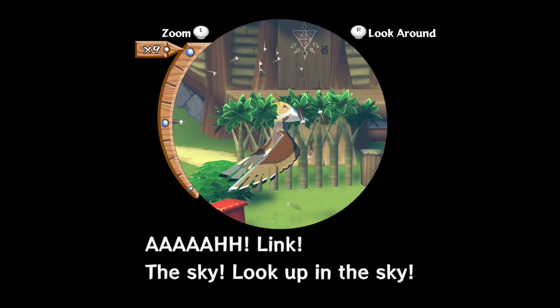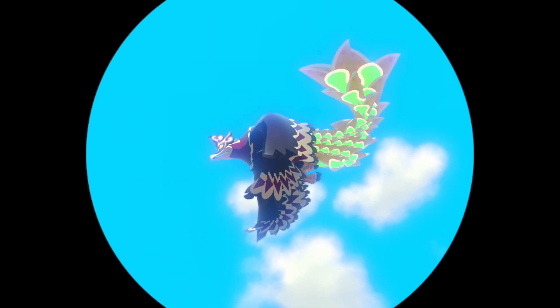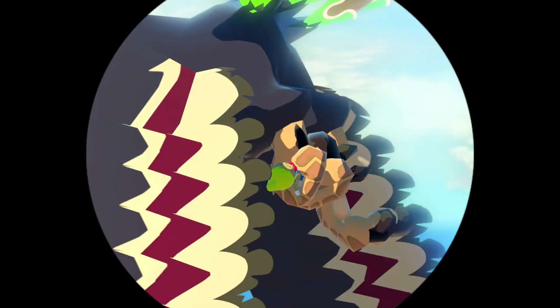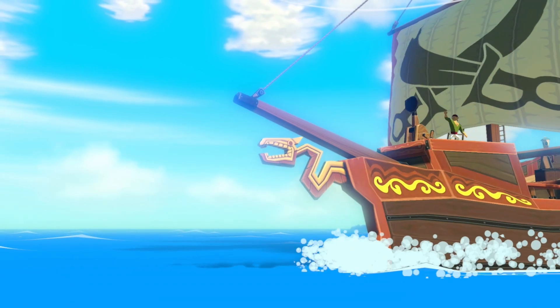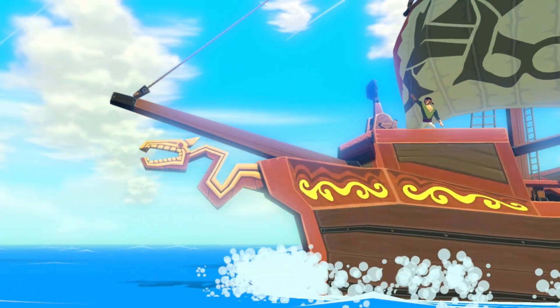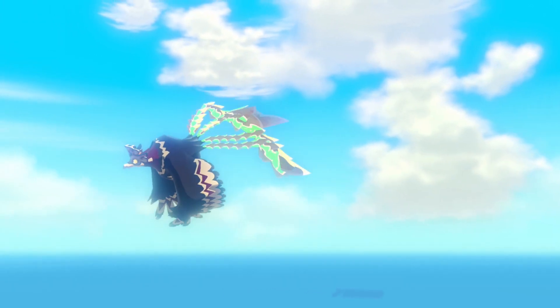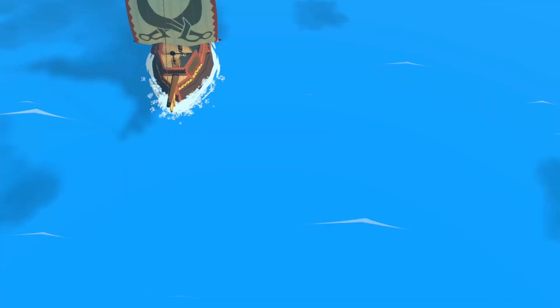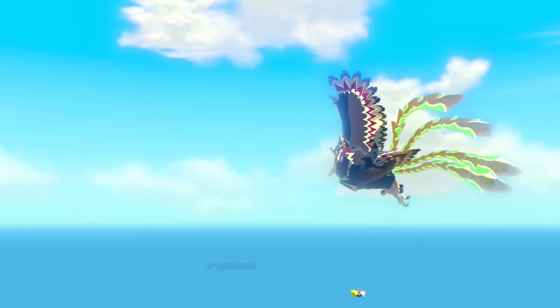The Tingle Tuner was a mini-game sort of element where you could see the map of the game on your Game Boy Advance and also interact as Tingle. You had several options — one was to give Link items, where Tingle pretty much served as a shop. But Tingle's main goal was that each dungeon contains one Tingle Statue, and your goal was to find those Tingle Statues using the Tingle Tuner.